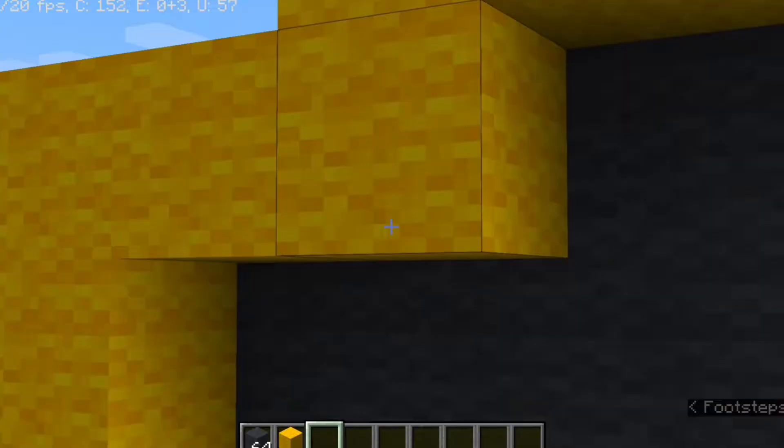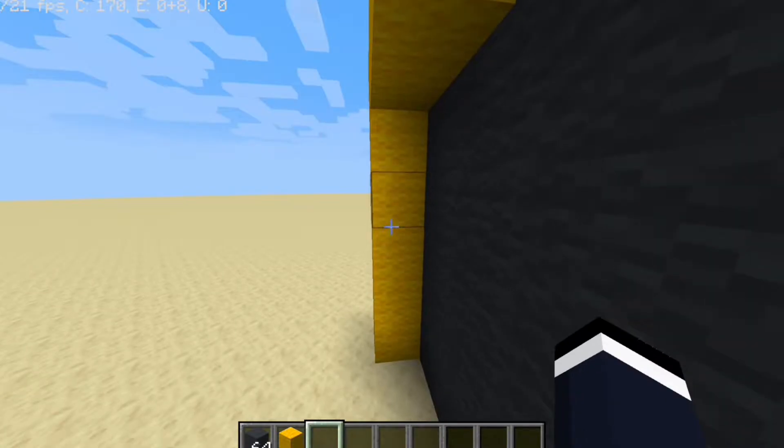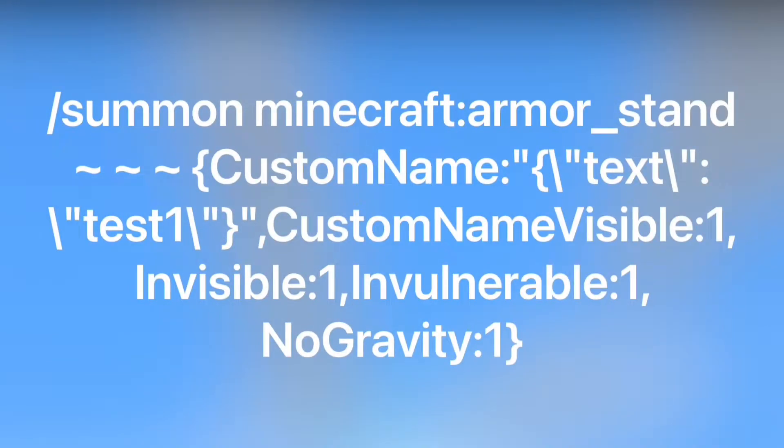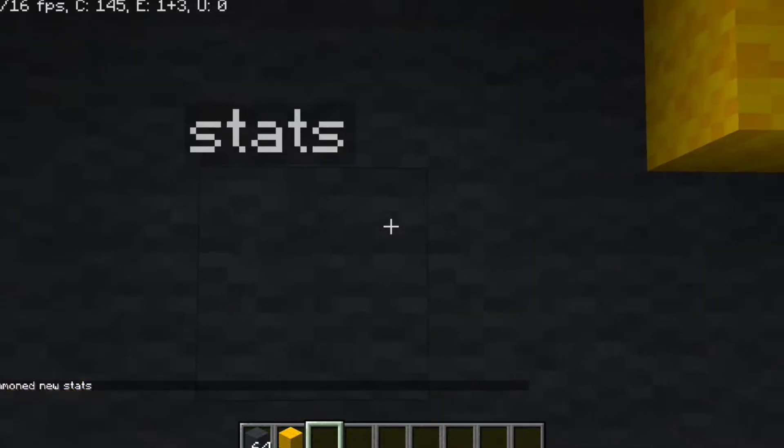I built this little stat thing, and we can do a simple technique. I'll paste that command over there. By the way, this is the command for the armor stands — you can paste it, or I'll put it in the description. And I have the new stats.